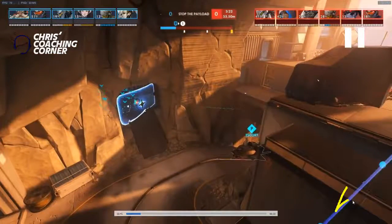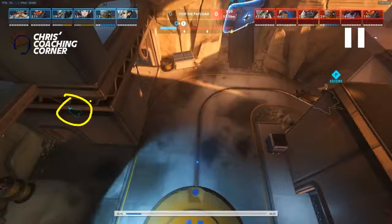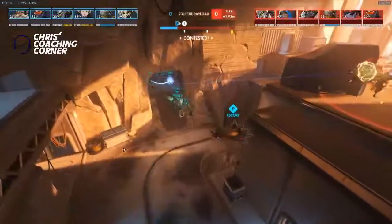This Zen — you can see Zen's shots coming from that side — is way out of position. I don't really know what this is going to accomplish. Maybe you can pick off the Soldier, but you're counting on your Zen being way better than their Soldier, especially with the Widow out there, especially with the Genji, especially with the Winston. You don't have a Lucio that can speed boost you out. I'm not a big fan of that Zen being there.